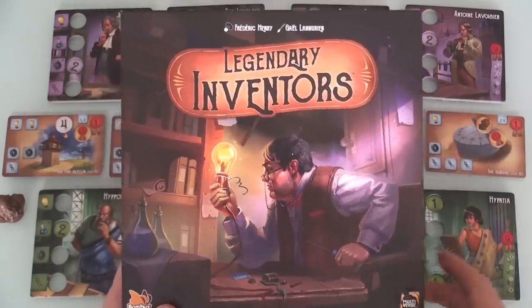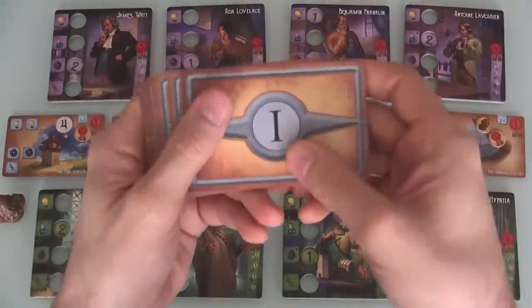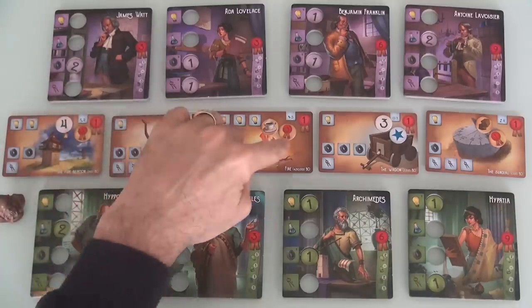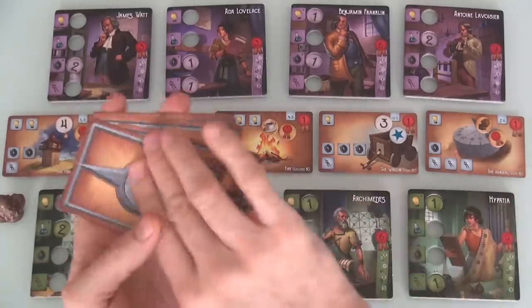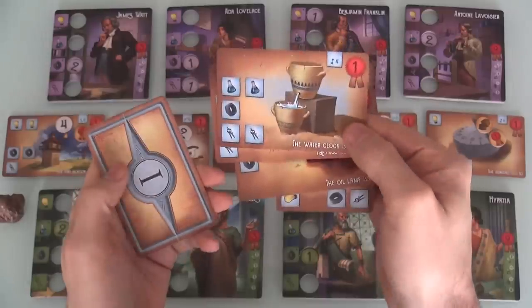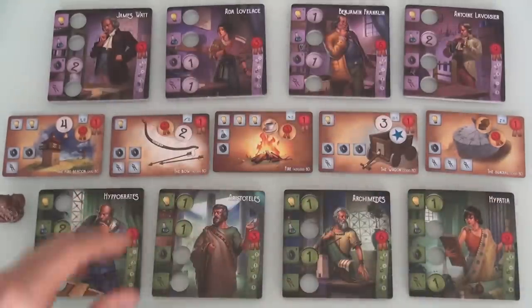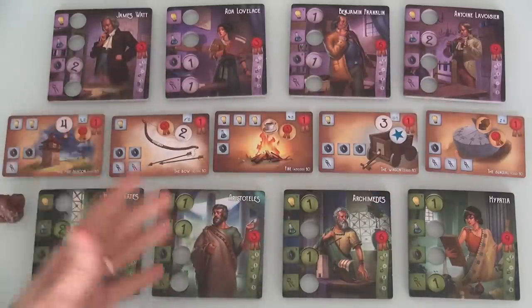Okay, welcome to the first era of invention. In this era, our brave inventors are going to be trying to create the fire beacon, the bow, fire itself, the wagon, and the sundial. In this game, we will not be trying to invent the flint axe, the oil lamp, papyrus, or the water clock, etc. After four of these five inventions have been created,